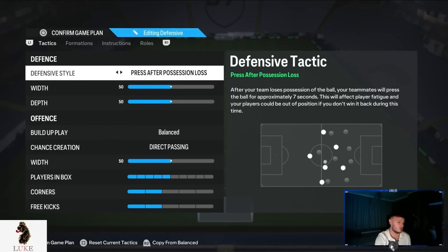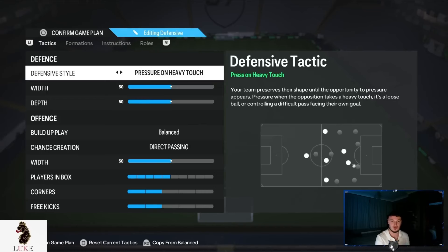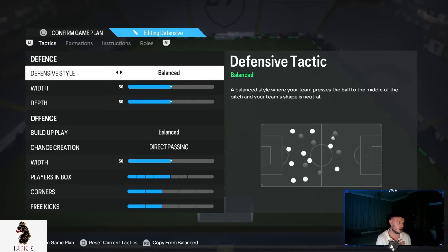Press after possession loss — I don't think is good at all. I really think it drains your stamina way too much. Pressure on heavy touch, though, is the one. I do think that is good. But again, it does drain your stamina quite a lot if you use it from minute one of the game. So if you want to use pressure on heavy touch, maybe switch it up at halftime. But for me, balanced on the defensive style.